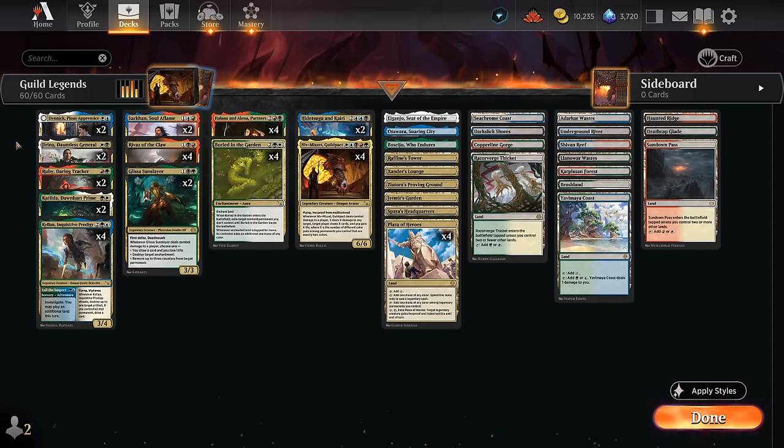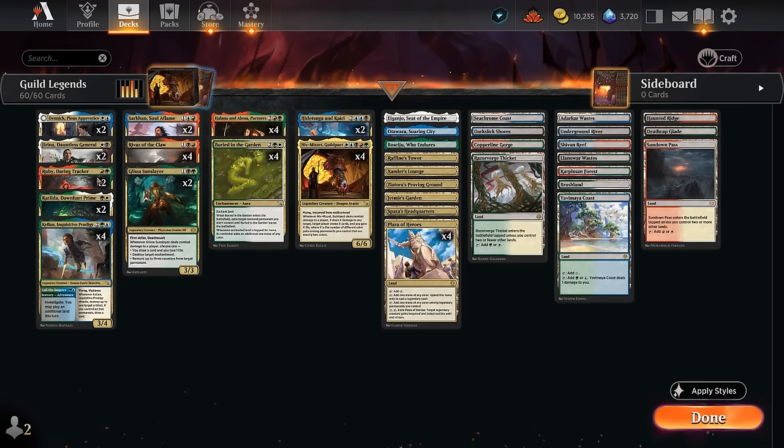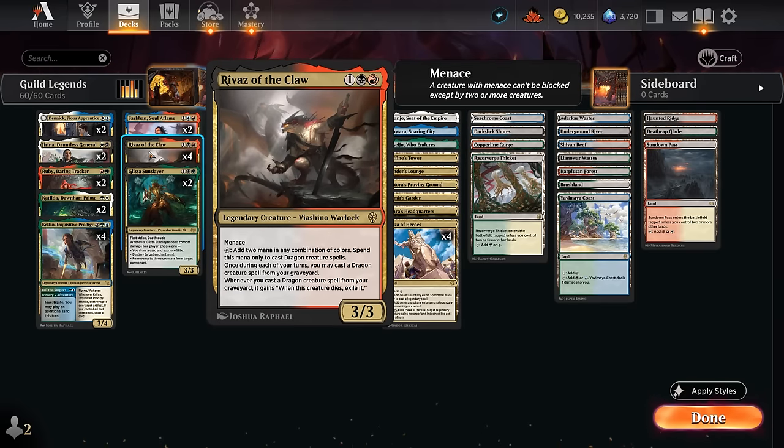Representing Azorius, we only have two copies of Danik — a nice creature to play early against red aggro decks that gives us value in grindier matchups. Representing Rakdos, we have four copies of Rivas of the Claw, a very important way to ramp out Niv-Mizzet ahead of schedule, even making two mana in any combination of colors to cast dragon spells. It's a 3-3 with menace that can also let us replay dragon spells from our graveyard once each turn.